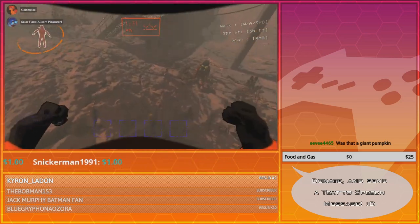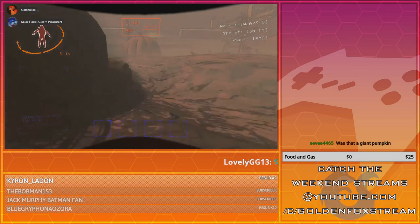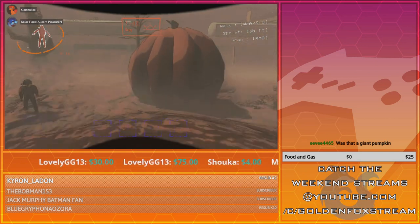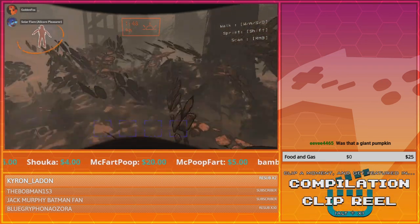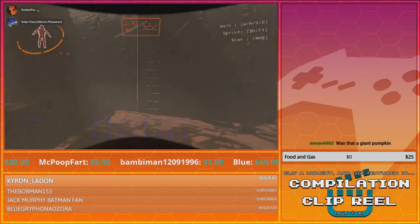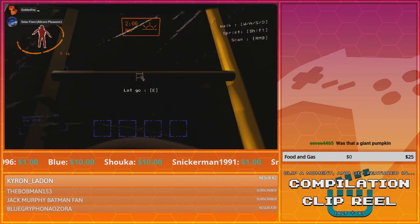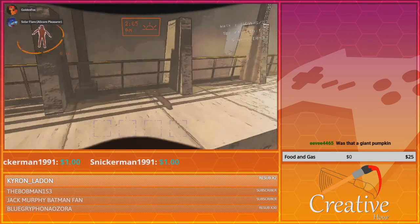Is that just a game mechanic or does that have to do with the cycle of the moon we're on? Both. The ship automatically leaves at midnight, and we get here at like 8 in the morning, so we have just a little over 12 hours to get all the stuff. But all told it's about 10 minutes of real time.